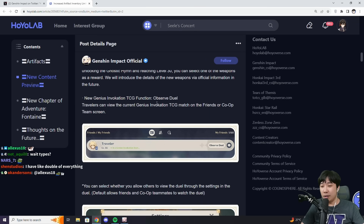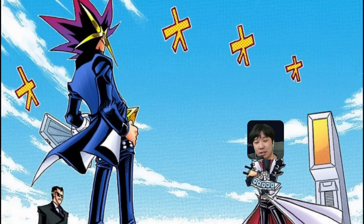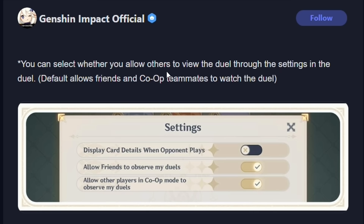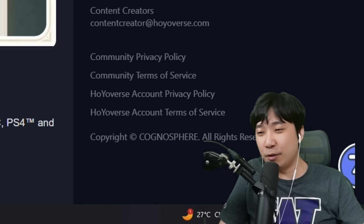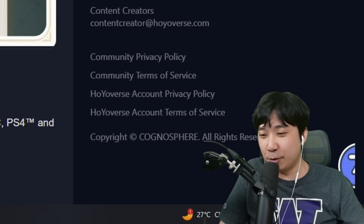And then new Genius Invokation TCG — an Observe Duel feature. We can actually watch people duel, which means I can do events with people, come up with a tournament and stuff like that. That's going to be a very nice thing. You can also select whether you allow others to view the duel through the settings. You know, there's always that friend who wants to make fun of you — if you don't want them to watch you, you can just disable it. Nice.